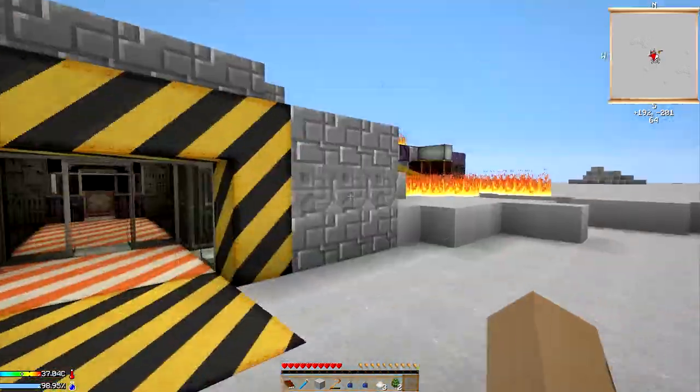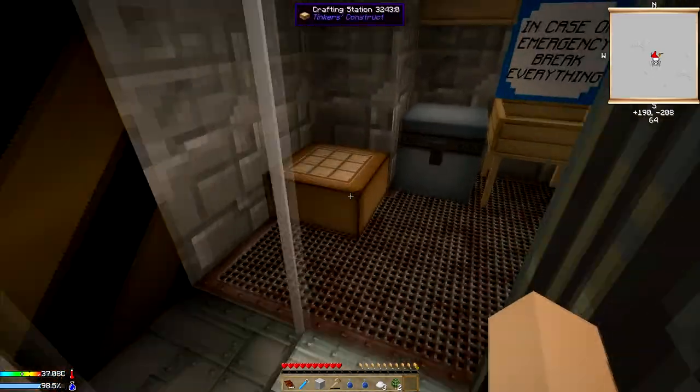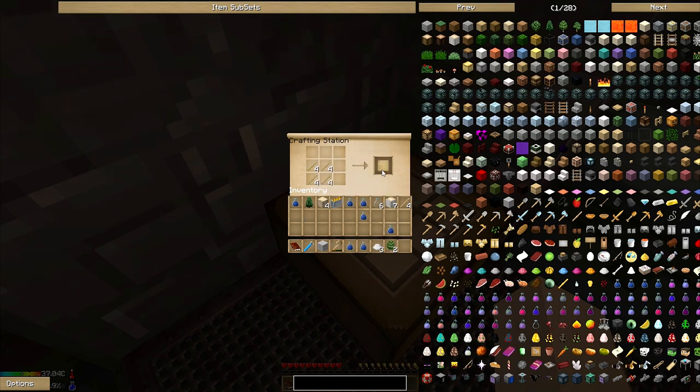I've got enough bone meal left over to make the one item I want to make. I need to make patterns — you can't make regular tools, or you can, but they have one durability. So you need to basically make Tinker's Construct tools. I need a tool station, stencil table, and part builder.